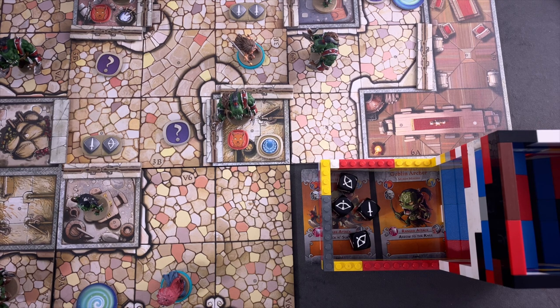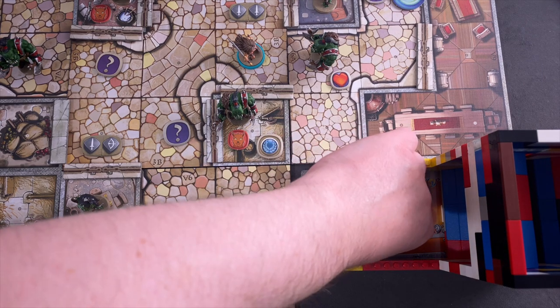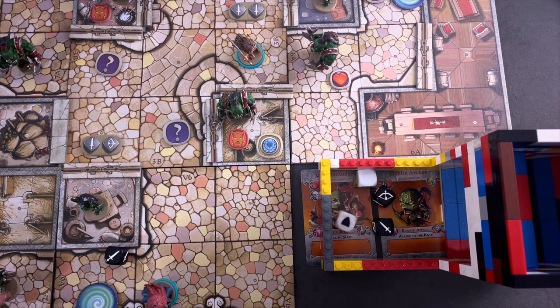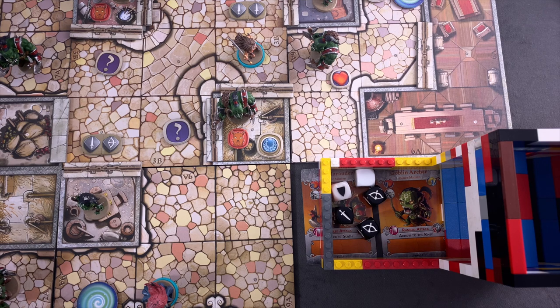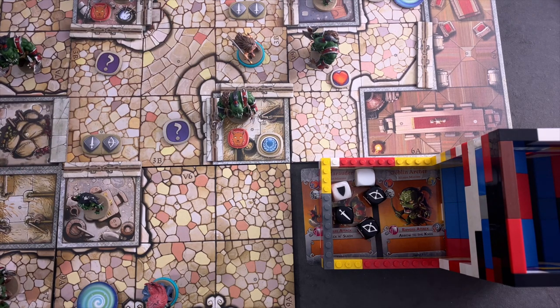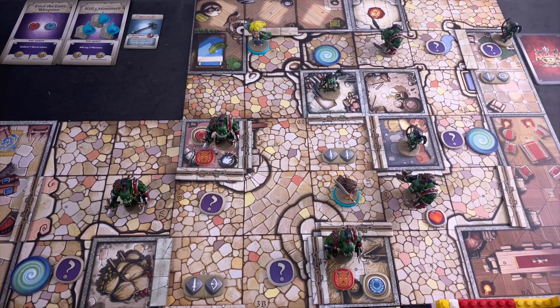Rolling four dice — zero wounds! That's really bad. The orc only takes one hit, and then hits back with three dice while Grom rolls two defense dice with the Parrying Blade. Rolling the defense — not enough to protect fully. Grom takes damage and is in trouble. I was hoping to kill him, use the potion for an extra turn, open the door, and hit the next monster — but that plan is out.